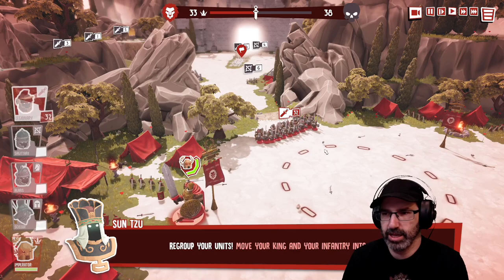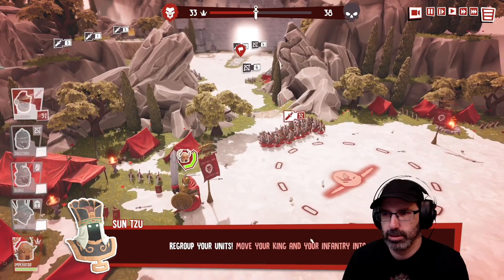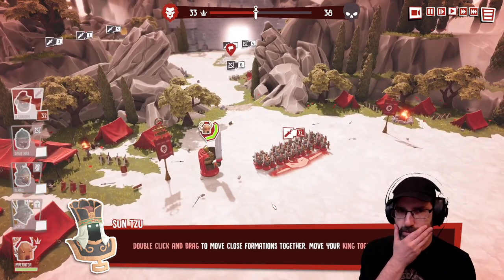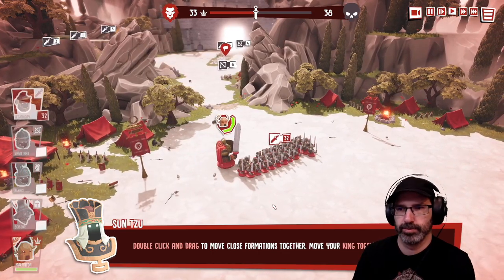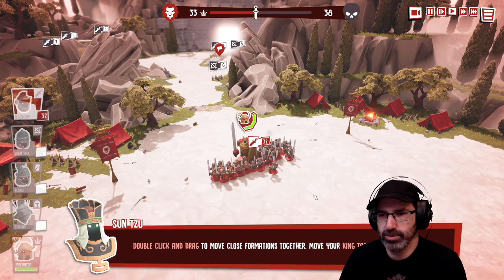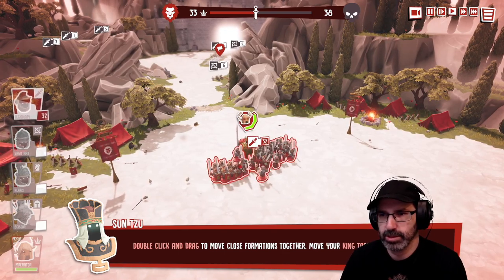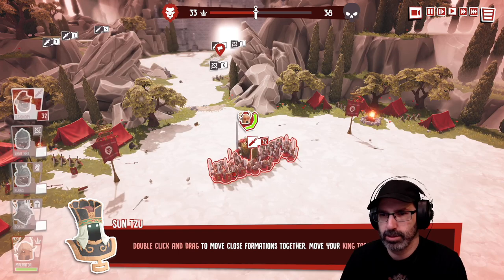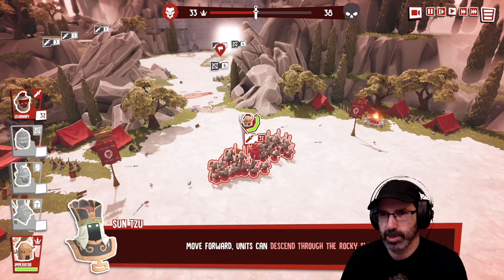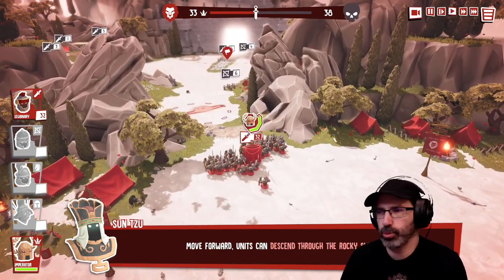Move your king and infantry to the area. Double click and drag to move close formations together. Move your king together with your units. Double click and drag — double click and drag is a weird thing to do.